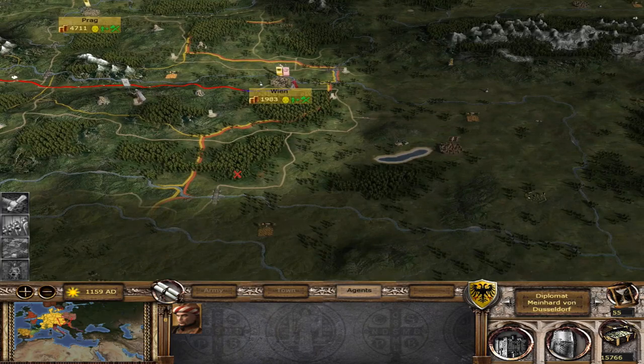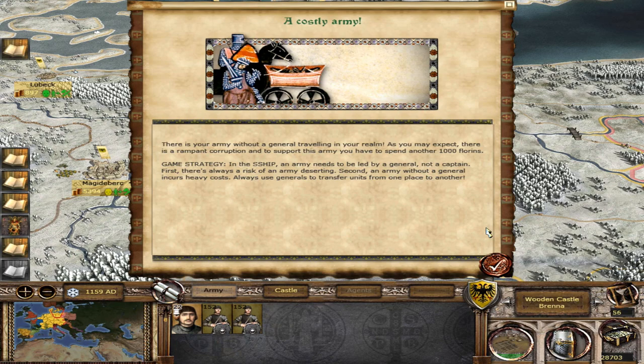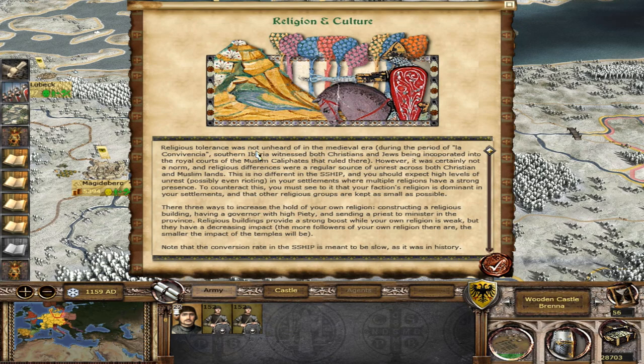Once my diplomat is done here talking and giving money to Hungary, I'm going to continue going over to the crusade target. What I want to do is take the crusading target, and if we get there in time, just burn the entire city to the ground and sell it off. There's a beauty in the woods event — the beauty arrived in the Lithuanian court. Religion and culture: religion and tolerance was not unheard of in the medieval period, certainly not as the norm. There are three ways to increase the hold of your religion: constructing religious buildings, having a governor with high piety, and sending a priest to minister in the province. I didn't know that having a governor with high piety actually helped too.